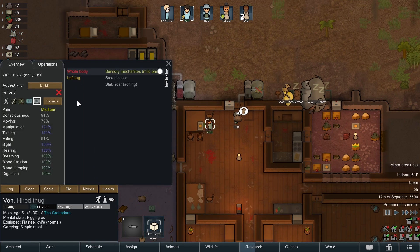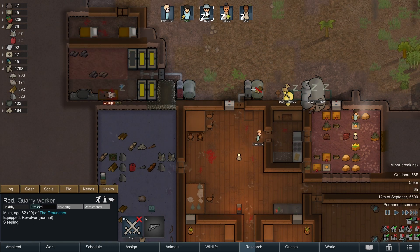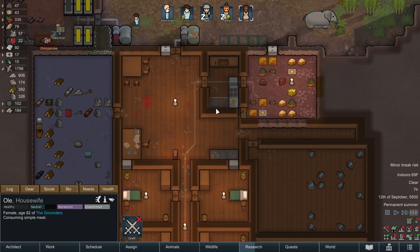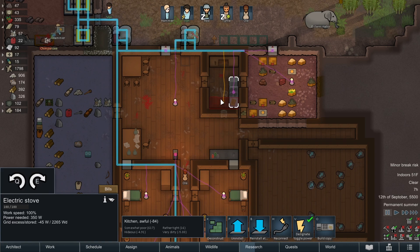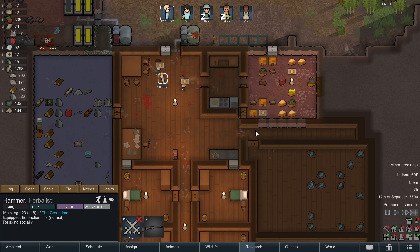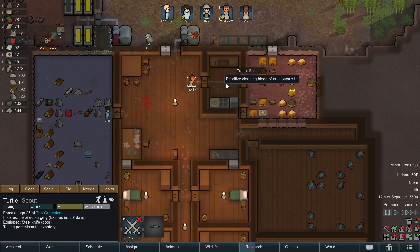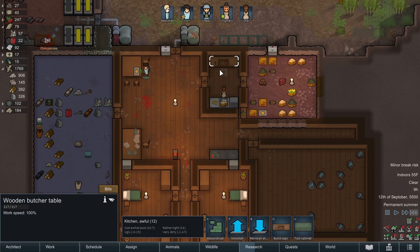Vaughn is on a food binge because his needs were low - understandable, you do your thing. This airlock is starting to get done. Now this acts as an airlock - this temperature won't fluctuate quite as much. We have kind of a kitchen area we can make sure is kept clean. The butchering table is always going to be bloody so this room is going to get gross really quickly - that's why we need someone on top of cleaning.